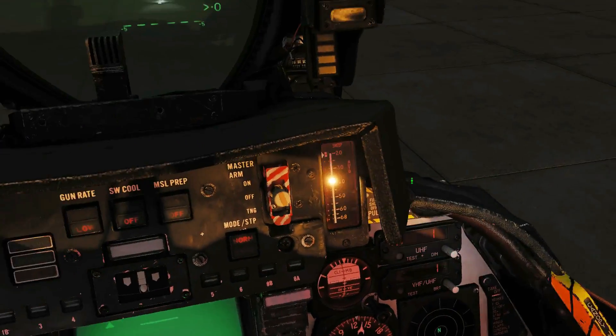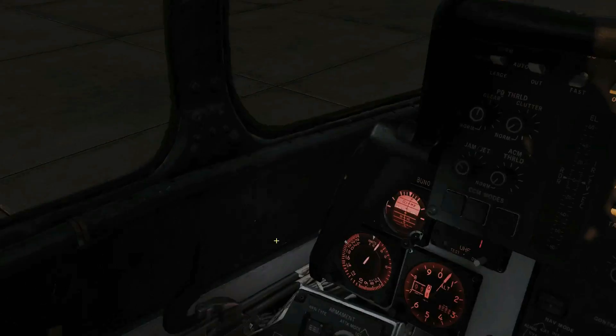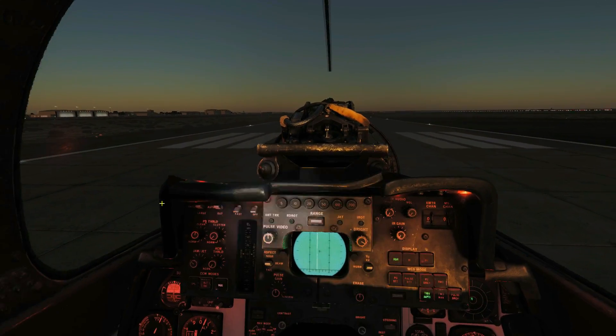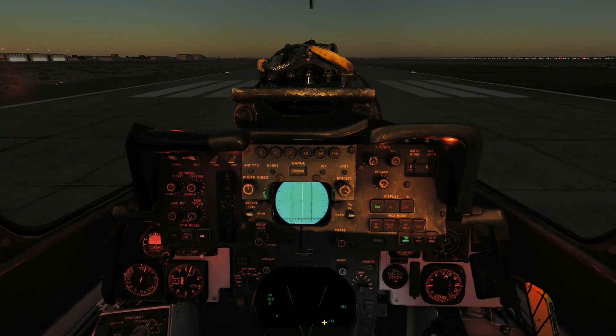Next we're going to go back to the RIO seat. Looking down to the right, we can have our instrument lights on up to full and you can see a red glow around the instruments. We can have our console lights on — a lovely red glow again. And if we want we can have our white floodlight on, and our red floodlight. Be careful not to damage your night vision with the floodlights. It looks great in here.